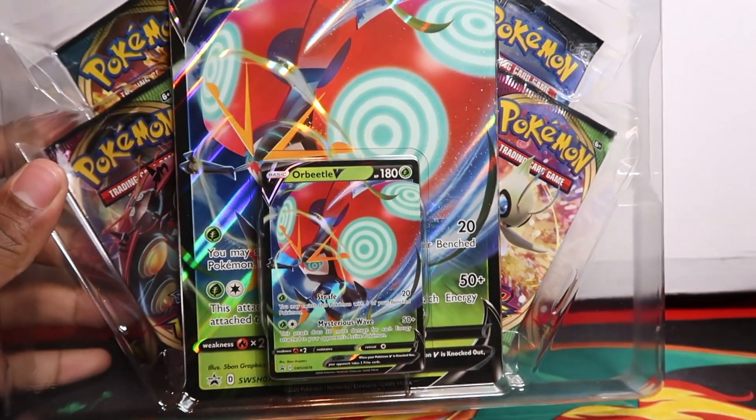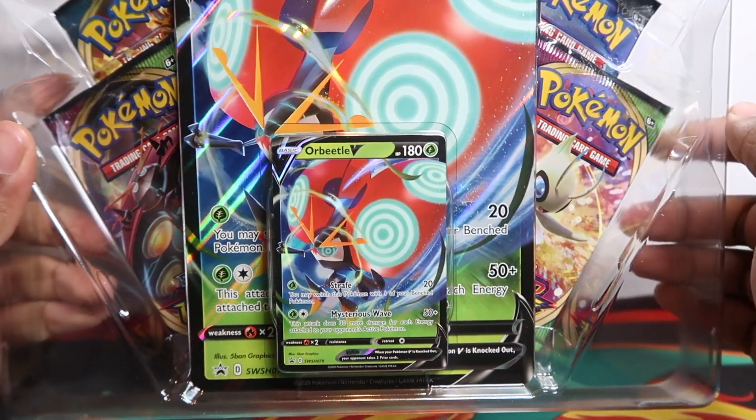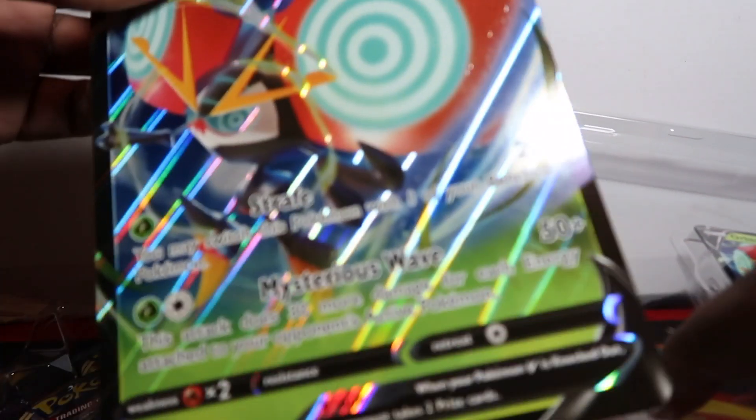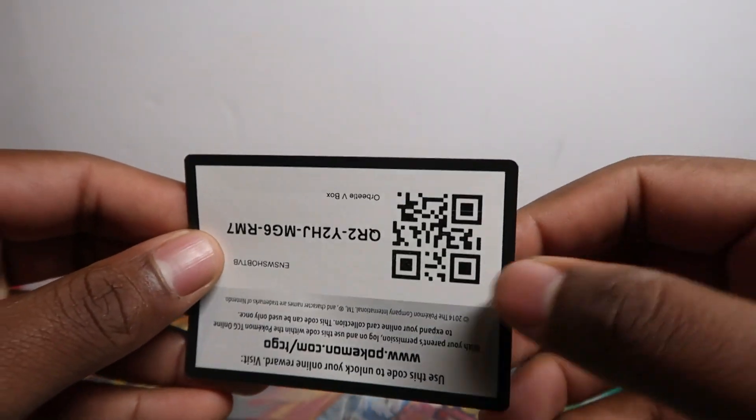We got the Orbital V promo — same as the one in Vivid Voltage but with an alternative artwork. We also got the jumbo version of course, which won't really fit on camera. There's the V promo, and if you want to get that in the online game, there is a code card for you.